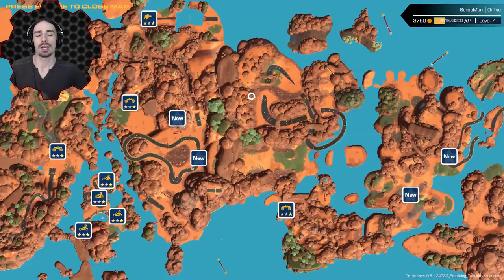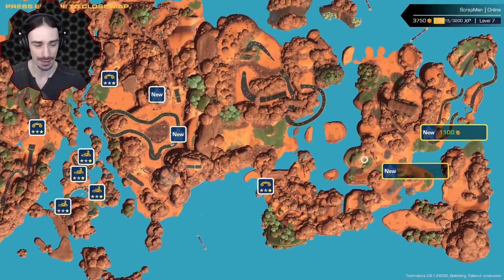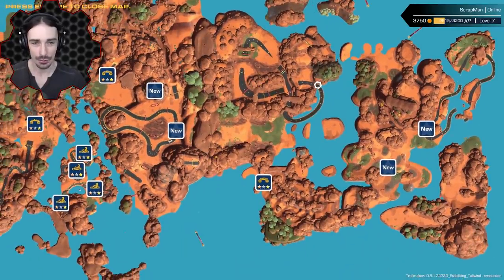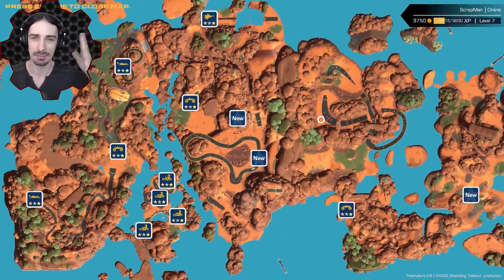Welcome ladies and gentlemen, I'm Scrapman bringing you another episode of Trailmakers, and we are back in the rally map. We have some new races that came with the new update. The update noted there were six new races — I see four new here, maybe we have to beat a couple to unlock the last two. I'll go with the cheapest one first and work my way left to right.